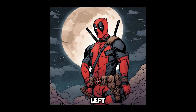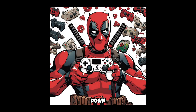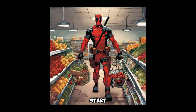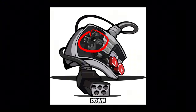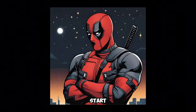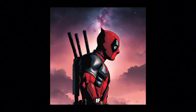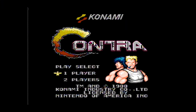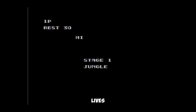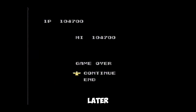Up up down down left right left right B A B A start. This is the Konami code. It's famous. If you put in the code during the title screen, you will start the game with 30 lives. And you will also get 30 lives again when you use a continue later in the game.